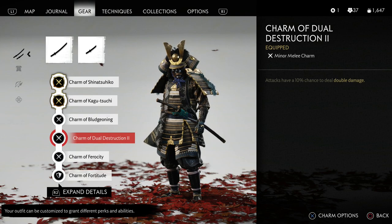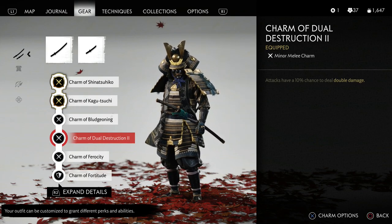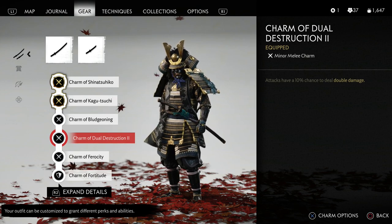The next thing is the charm of dual destruction 2. I'm assuming there's a charm of dual destruction 3 — a lot of charms in the game have tiers 1, 2, and 3. So if you have the charm of dual destruction 3, definitely slap that on. The one I have gives you attacks a 10% chance to deal double damage. In any MMO or RPG I play, I always prefer percentage damage instead of just base damage, because if you can get that percentage damage to proc, you deal a whole lot more damage.